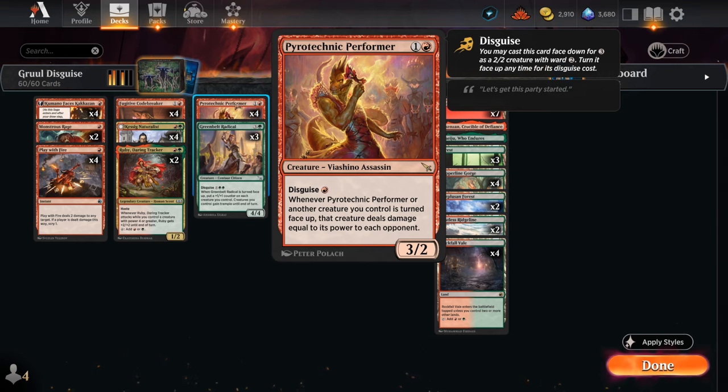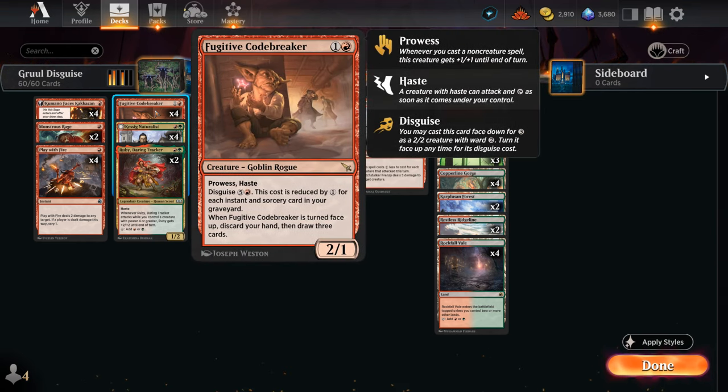Another disguised creature in the deck is the Fugitive Codebreaker, which can be played as a 2-mana 2/1 with prowess and haste — totally fine on curve — or we can disguise it and then turn it face up for 6 mana, although we get a 1-mana discount for each instant and sorcery in our graveyard, so it can become pretty cheap. When it's turned face up we discard our hand and draw 3 cards, giving us some staying power in grindier matchups.